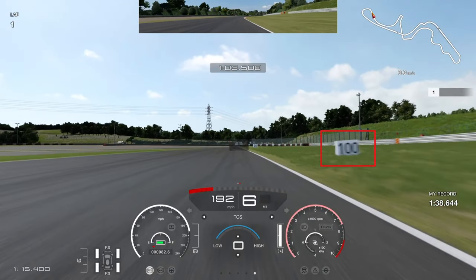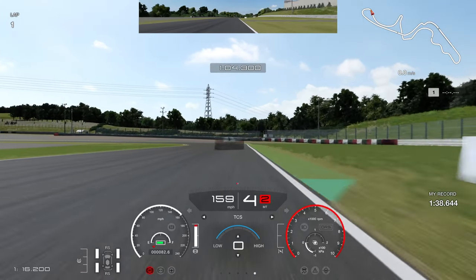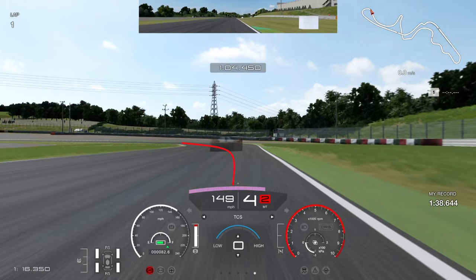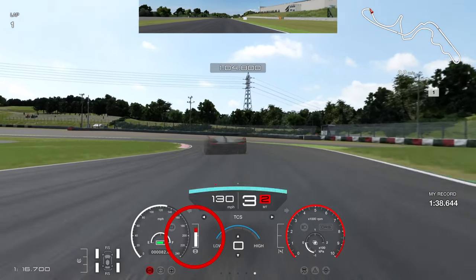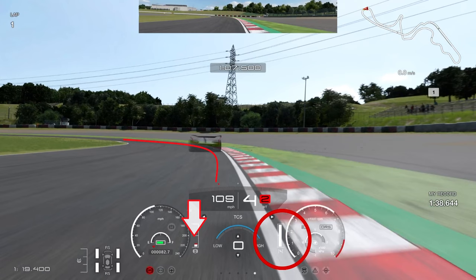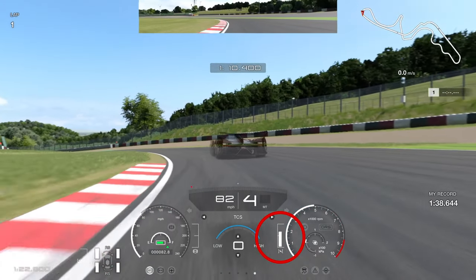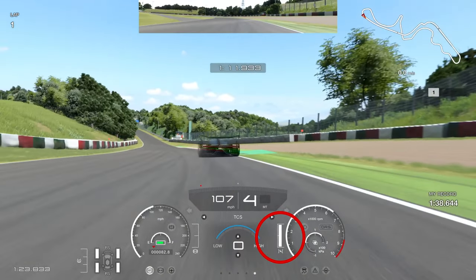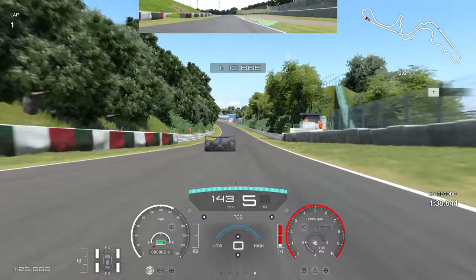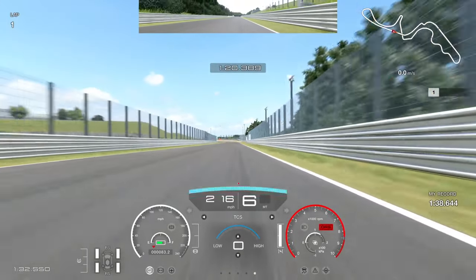Coming into the fast left-hand corner, brake just past the 100 board. We're not using the gray tarmac run-off because we're going much faster in this car and the brakes aren't quite as good. Downshift to fourth gear and rotate it, hitting the left-hand apex as close to the curb as possible. I run a little wide, which gives a nice line into the next corner. Down to second gear for rotation, trail braking, then straight back up to fourth on the throttle — a really nice exit, actually catching up to the ghost.